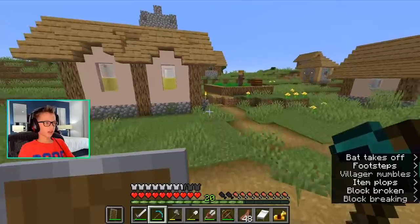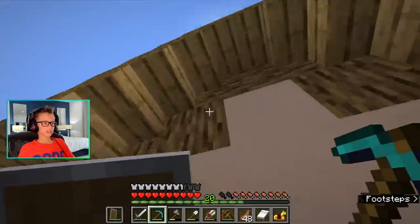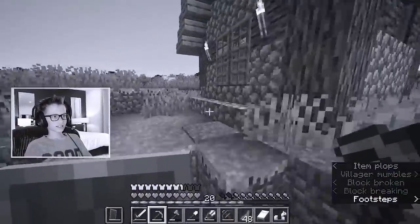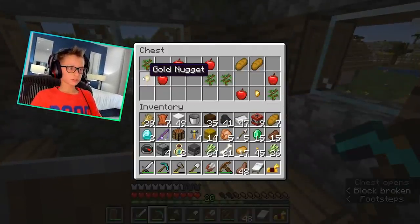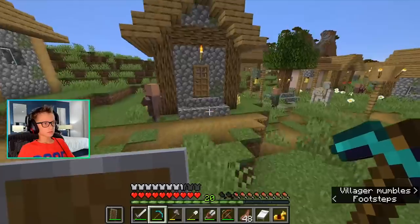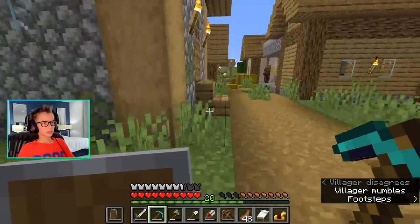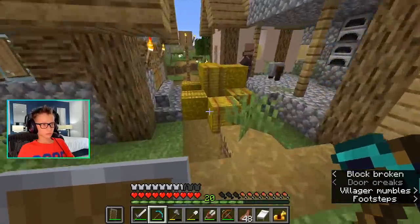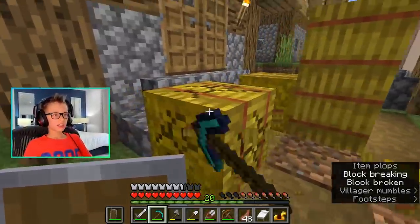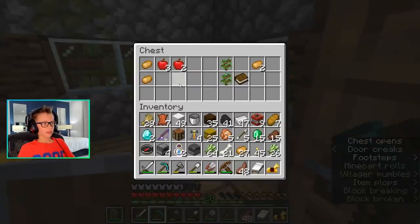This has another brewing stand. You have so many brewing stands. Emerald! Hopefully if we can find a librarian, they trade bookshelves for emeralds, so we can get some bookshelves. That's not a librarian. Got more hay. Oh, blacksmith! I found quite a few villages in 1.14 and I'm pretty sure this is the first time I found a blacksmith. I kind of thought they removed the blacksmith.